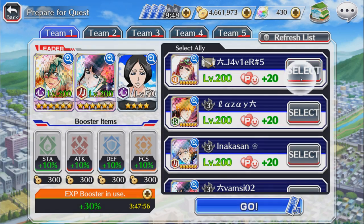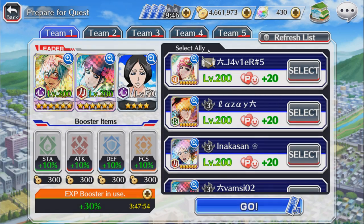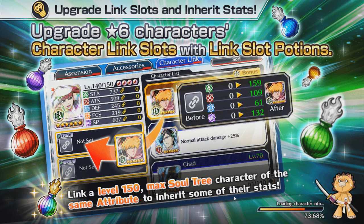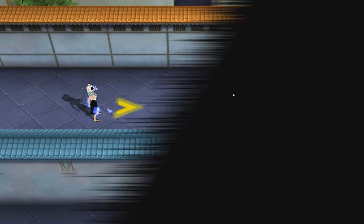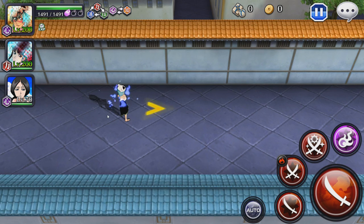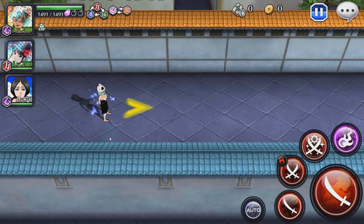Let's start off with the worst one, quote unquote, which is no attribute advantage, no killer advantage. We're not going to use a friend and we're not going to use any boosts, so you'll see her complete damage output with the build I just showed you guys. As you can see, the link slots I could upgrade but I don't have a plan for Nell's build yet, so I'm going to refrain on that for now.